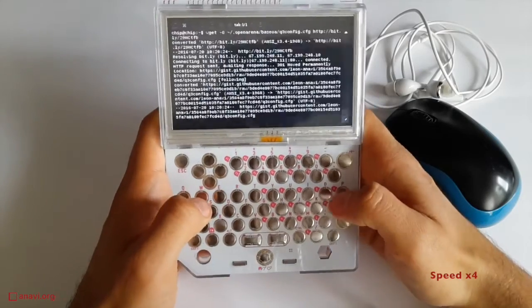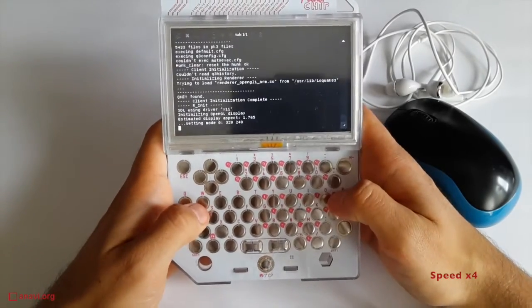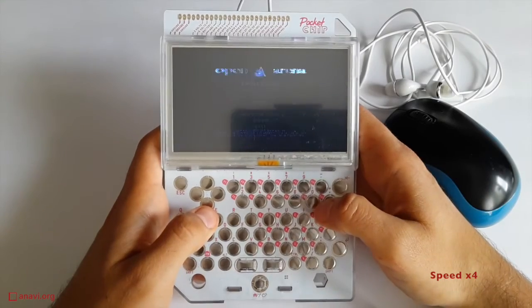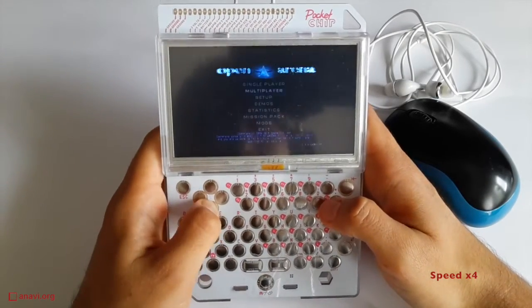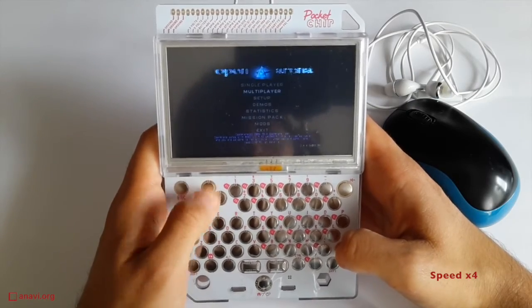When the installation is ready and the game is configured, you can launch it by simply typing open-arena in the terminal. If you are using my configurations, the game will be launched in full screen using the smallest standard screen resolution.